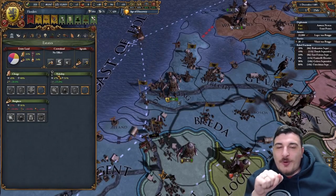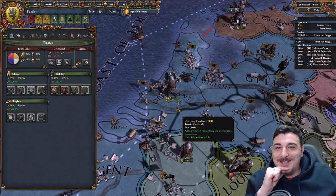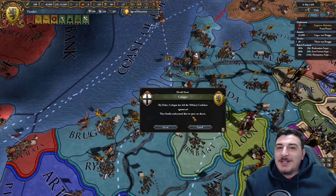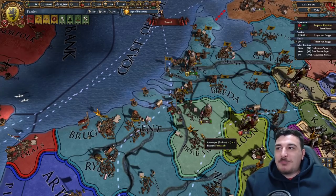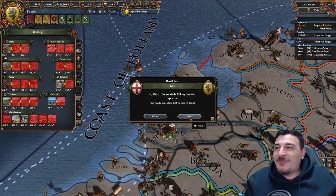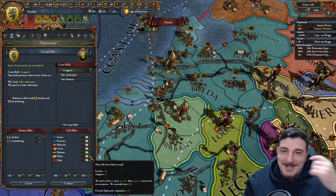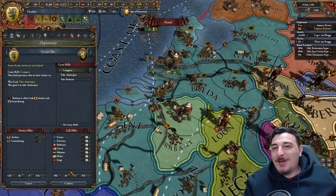Selling crown lands now yields 700 ducats after all our development. Nations are leaving the coalition — too scared of our might. We're making 28 ducats profit with full land force limit. I've also gone overboard with alliances just in case, which has pretty much prevented anyone from attacking.